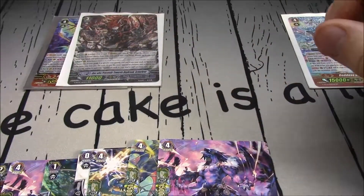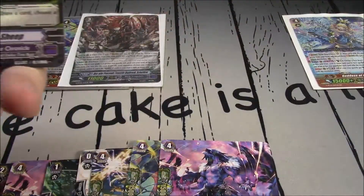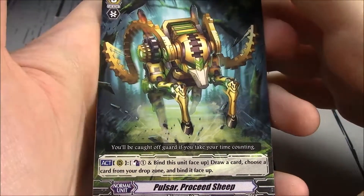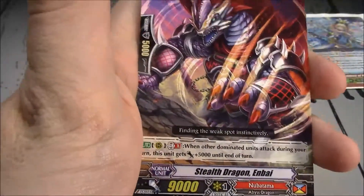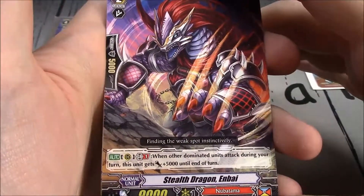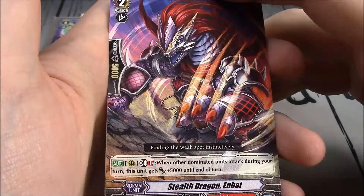No, but we got a reprint of Hand — that's okay. It's bound to be a ton of reprints in the rares. We got a grade 3 for Gear Chronicle — Pulsar Proceed Sheep. Counterblast 1, bind this unit face up, draw a card, choose a card from your drop zone and bind it face up. 11k. Stealth Dragon Enbi — Grade 2 for Nubatama. GB1: when your other dominated unit attacks during this turn, this unit gets plus 5k until end of turn.